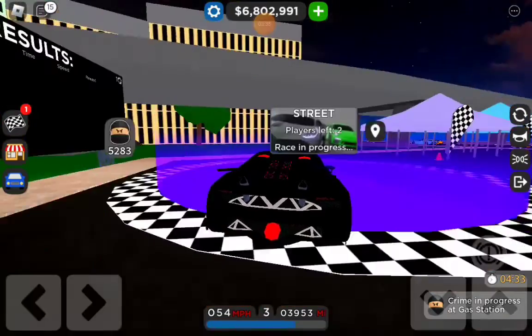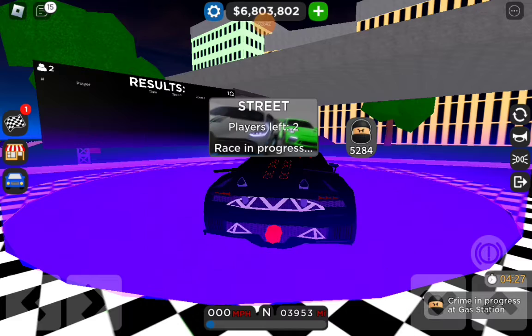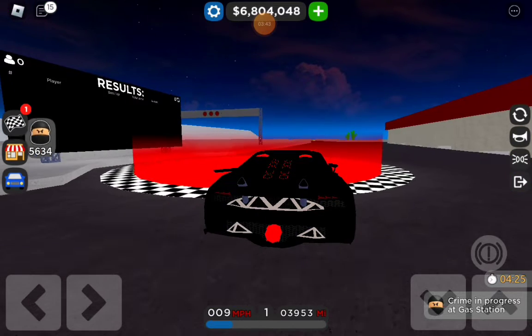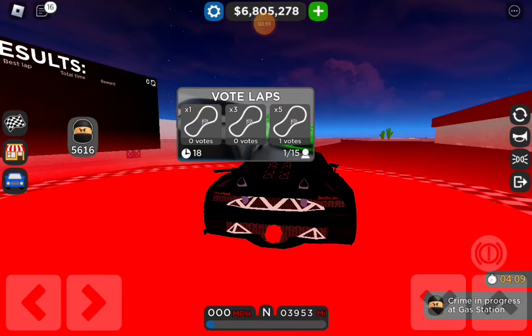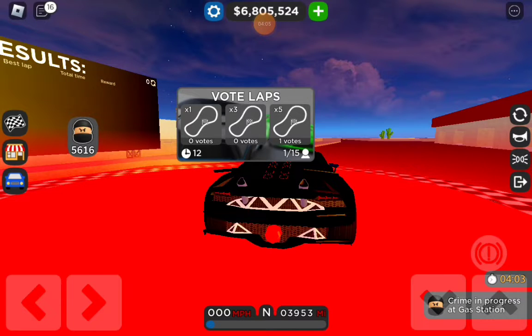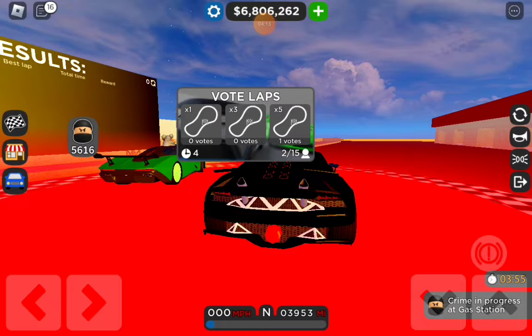What's up guys, welcome back to the channel! Today we're back with another Car Dealership Tycoon video. You can see we have the Sesto Elemento out right now — it's so cool, so epic. Unfortunately we missed out on the Bugatti Mistral and the F1 car, so in total we missed out on three limiteds. Right now it's 13 days until the Bugatti Veyron is gone.